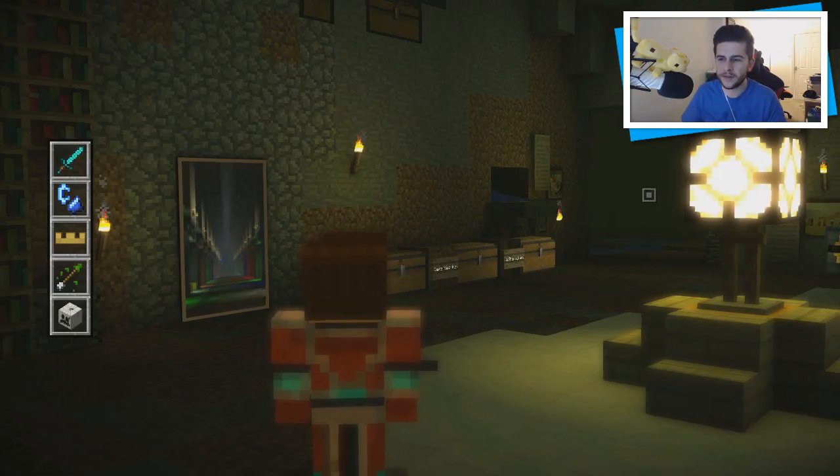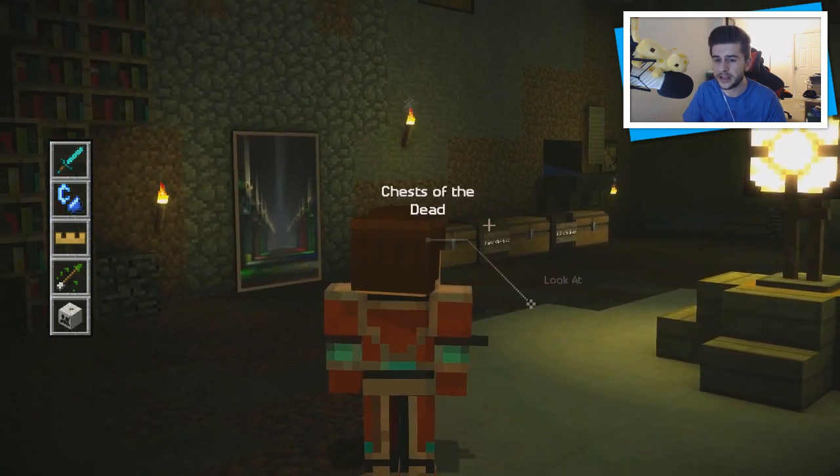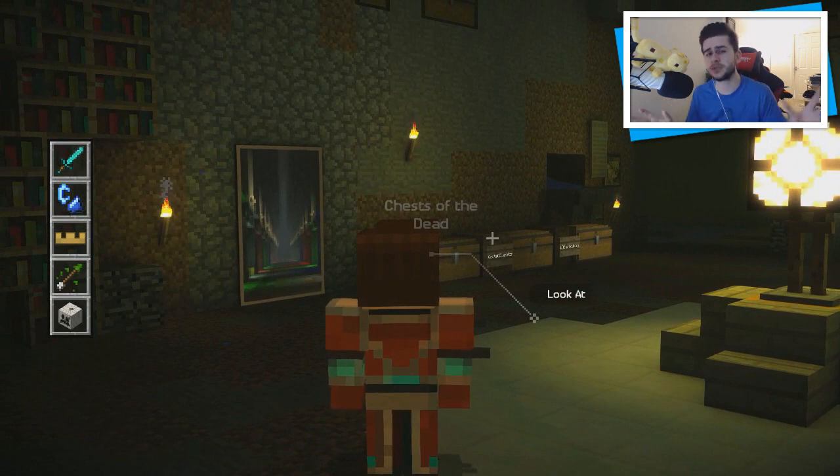Hey guys, how you doing? My name is Echo and welcome back today to part four of the Minecraft Story Mode episode six. Last episode, things got very interesting and they ended up on a positive. Stampy told us why he's been acting very strange — he does have the custom magical flint and steel. So let's try and crack open this case a little bit more. We found the pumpkin's lair. It's time to explore it. If you guys enjoy this video, be sure to hit that thumbs up. Previous episodes are down below. Let's jump into this.